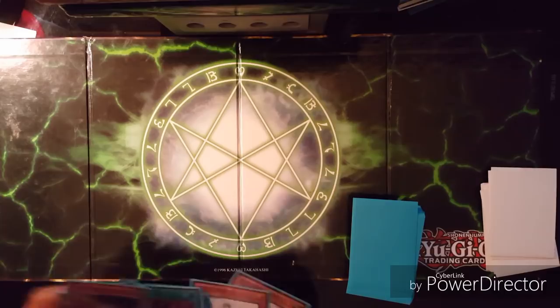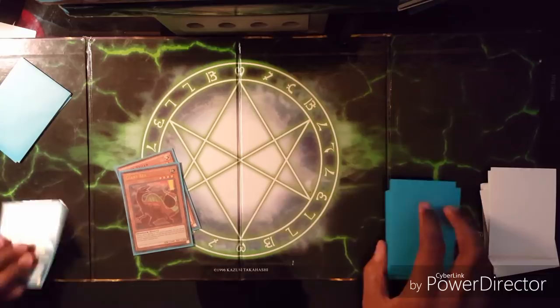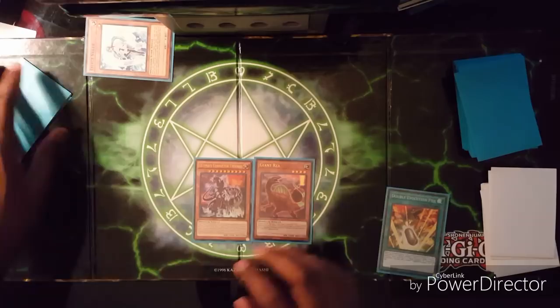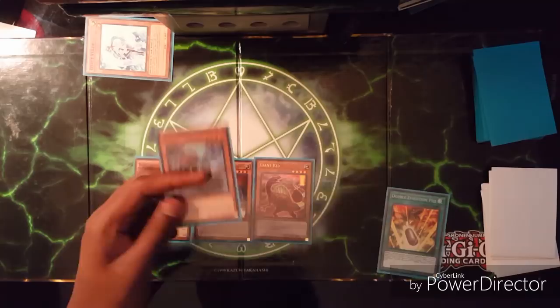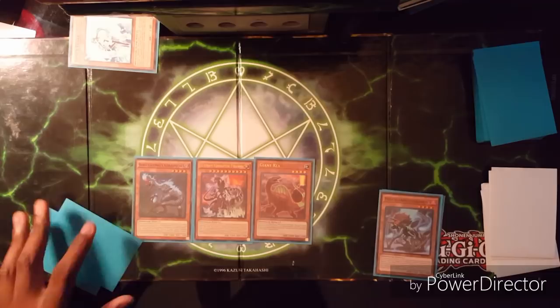We draw six cards — already not bad, we have so many different plans. What we can do is use Double Evolution Pill, banishing Effect Veiler and Giant Rex. Giant Rex's effect brings it back onto the field, then we search the deck for Ultimate Conductor Tyranno and bring it out. We make a normal summon of Sliding Overtex Coatls, use Oviraptor's effect to search for Miscellaneousaurus, bring it out, send Miscellaneousaurus to grave to protect all our dinos from activated card effects — so now they can't target or affect your dinosaurs.